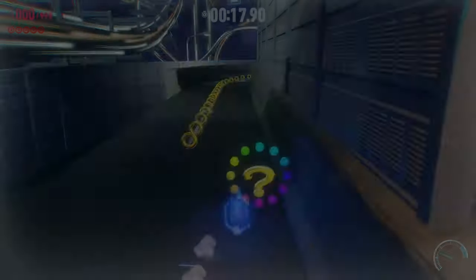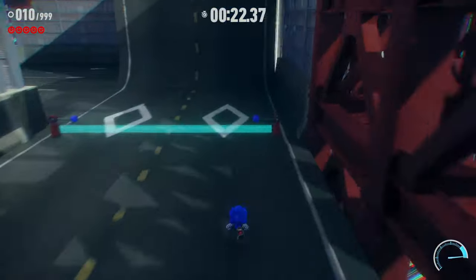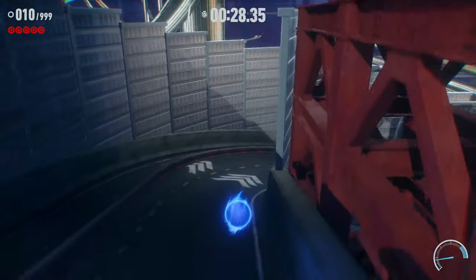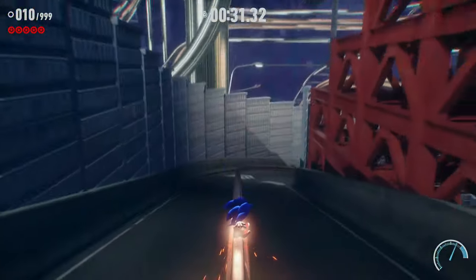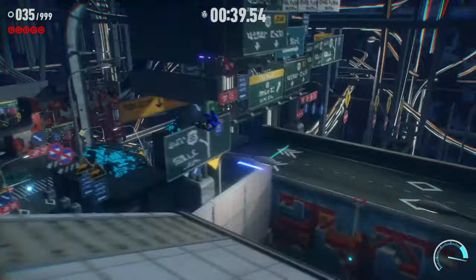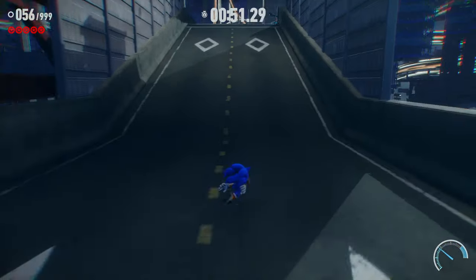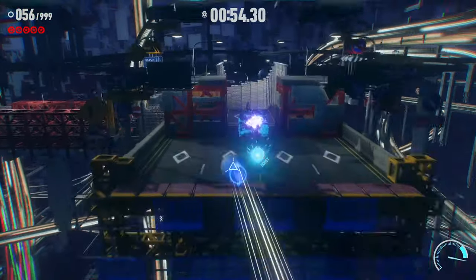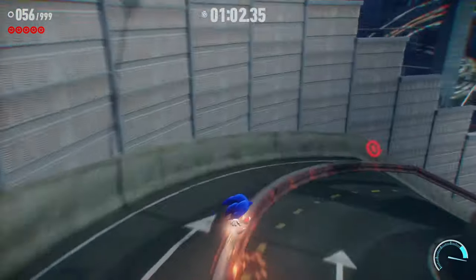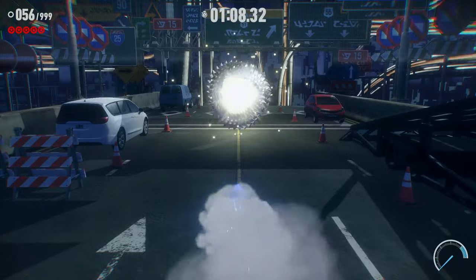You get the SA1 spin dash, which is actually literally one of the best spin dashes in 3D Sonic by far. I love the spin dash so much, and you can spam it. You can spin dash jump too — so cool. You can also get the crouch like in SA2. One thing missing though is the somersault, which would be cool, but I think it'd be unnecessary since you basically get the spin dash.